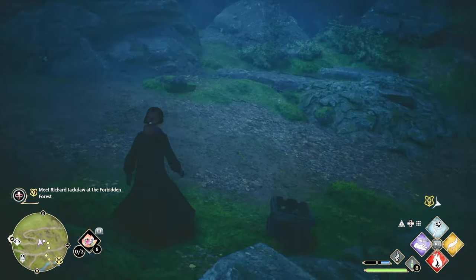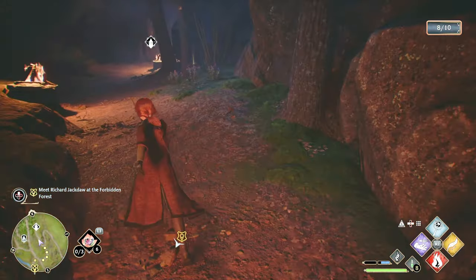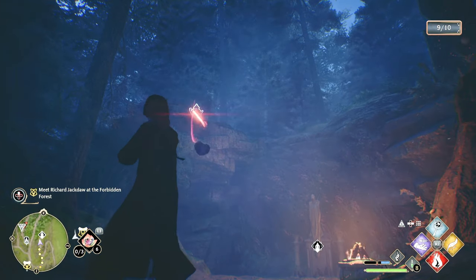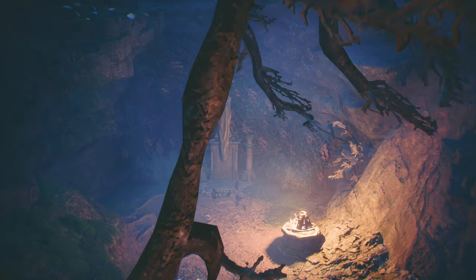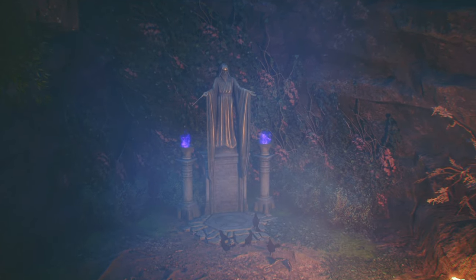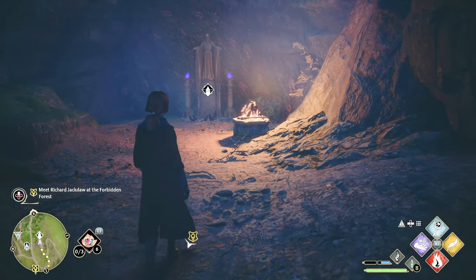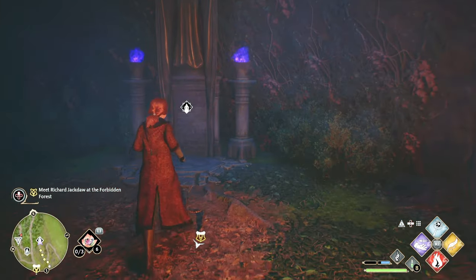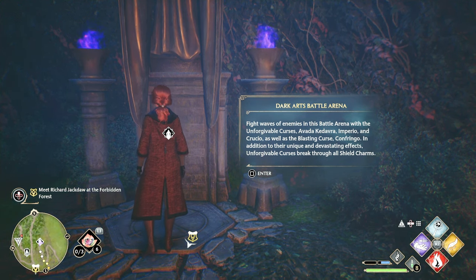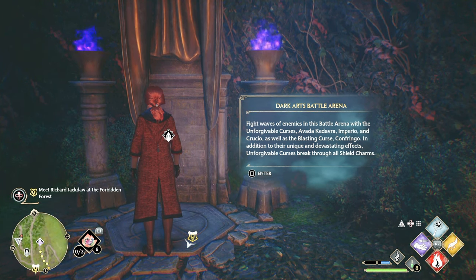Where are the rest of those jars? Here we go. Wait, is this part of the main quest? I don't want to do the main quest yet. No, this isn't the main quest. I don't know what this is. The Dark Arts Battle Arena — fight waves of enemies with unforgivable curses: Avada Kedavra, Imperio, Crucio, and the blasting curse Confringo.